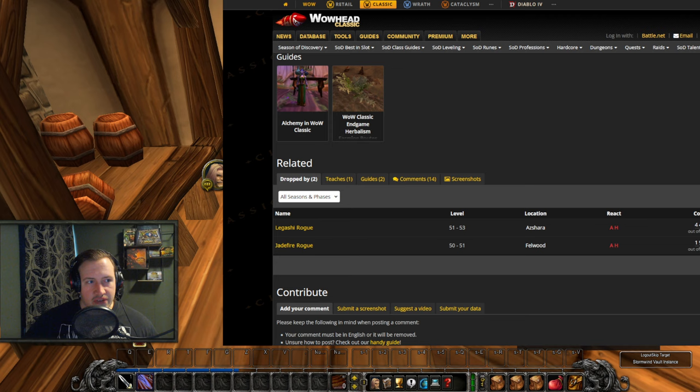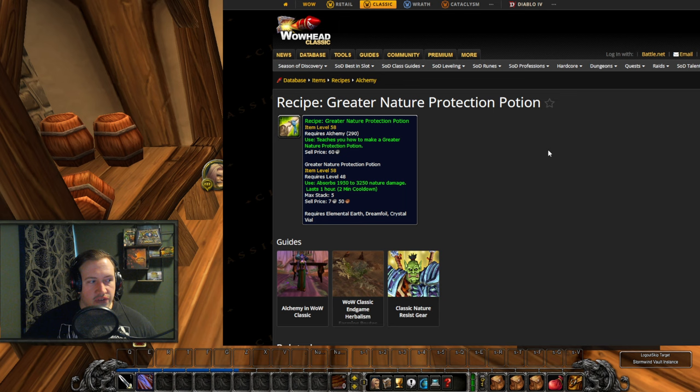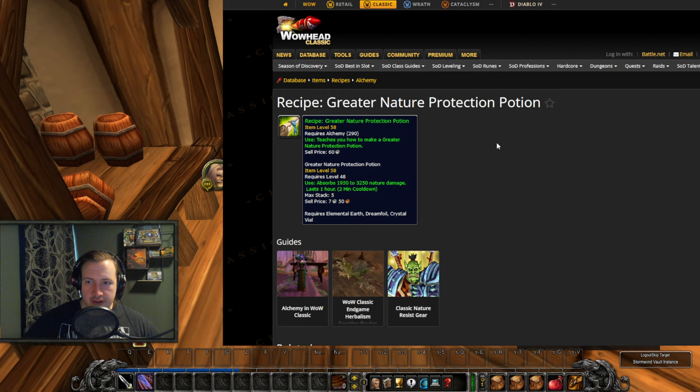We have a couple more recipes. The Greater Nature Protection Potion is worth including, but will be very difficult to get next phase — it drops in Western Plaguelands from the Rotting Behemoth at level 55-56 and Decaying Horrors at level 56-57. With the next raid being Sunken Temple, there could definitely be some nature mechanics, since we had shadow stuff in BFD and nature elements in Gnomeregan. These could be very valuable to have in that case.